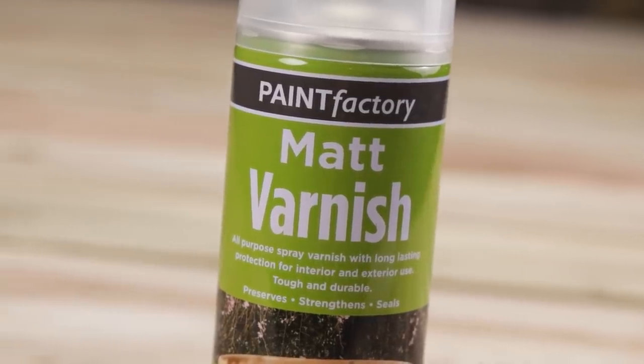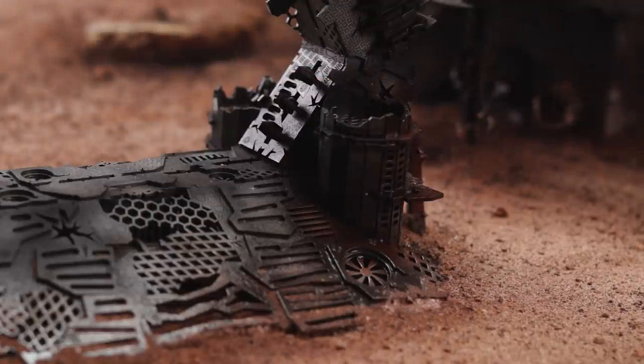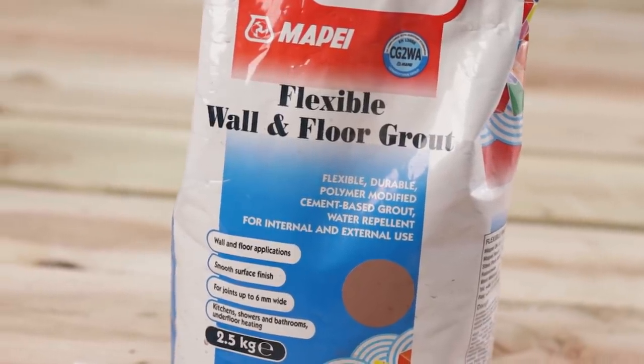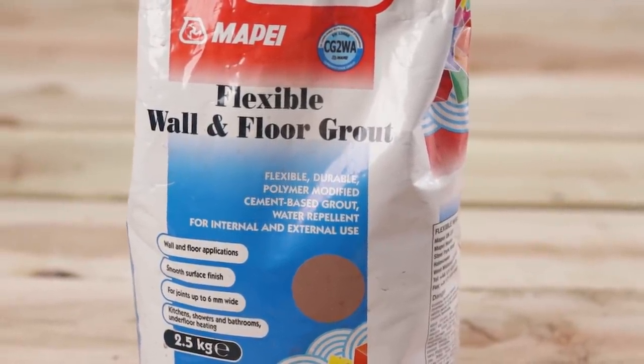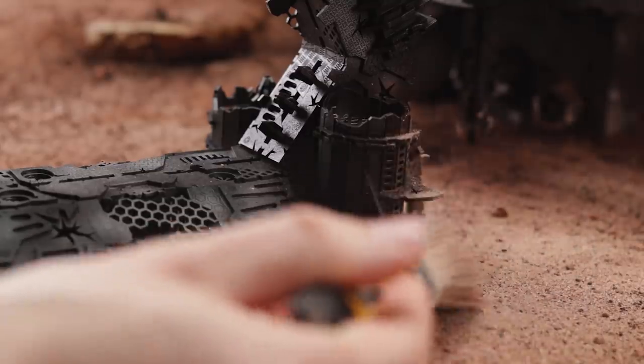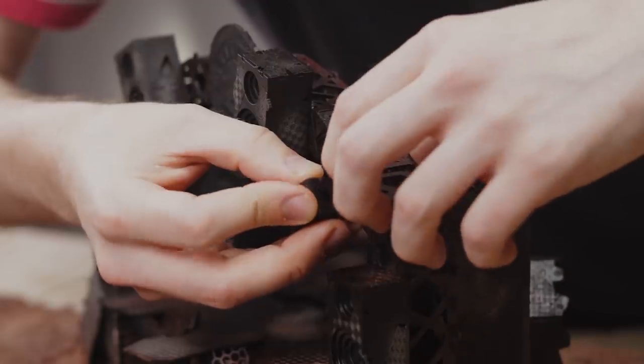Matte varnish — my dear friend — time to shine. You can use this to attach grout and weathering powders: spray it on and it'll remain tacky for a short while, long enough to stick pigment to it. I'm using the same wall and floor grout I put in the ground cover so it blends in nicely. Just tap it on with a big or small brush however you like, and smother it on. With that done, the whole board is nicely weathered.